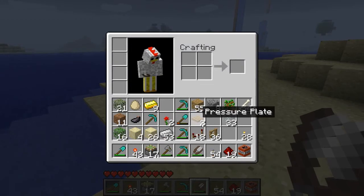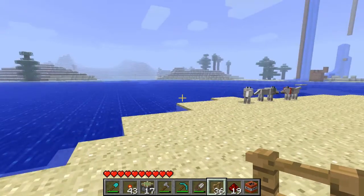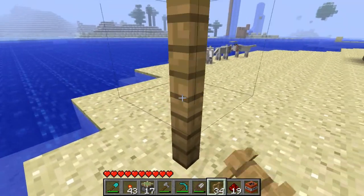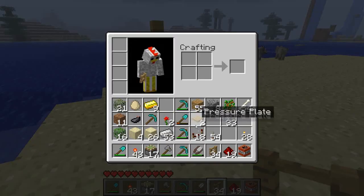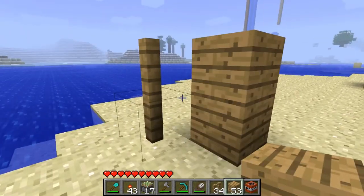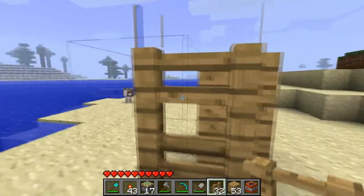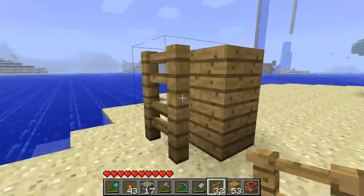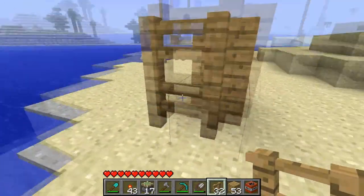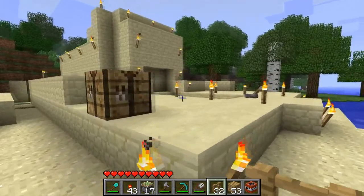There's another part of the update and that is that fences can now be stacked on top of each other. It used to be that when you wanted to stack fences, you had to stack blocks and then stack the fence against the blocks like that. Unfortunately, you could not really see it that well because the update has already been implemented and it didn't change much.